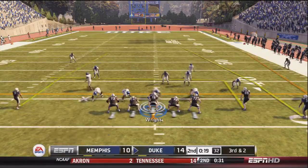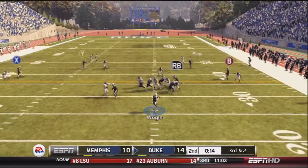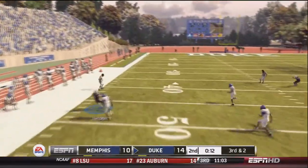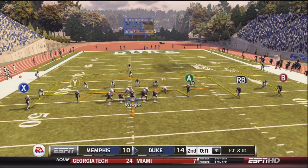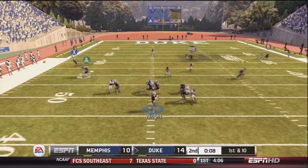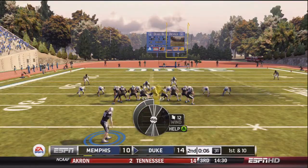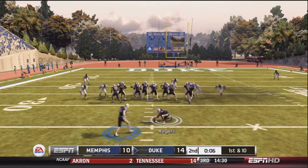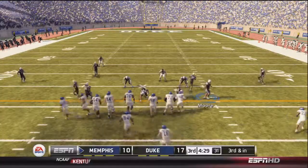After the missed Memphis field goal, Duke gets the ball on 3rd and 2. Wright finds Jacobs down the sidelines for the first down. Wright then looks left and hits Jacobs again, keeping the drive alive. With 6 seconds left in the half, Duke kicks a field goal to go into halftime leading 17-10.